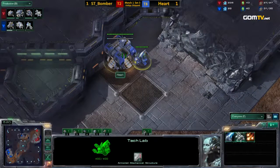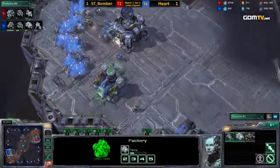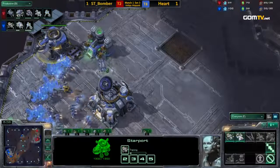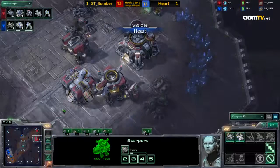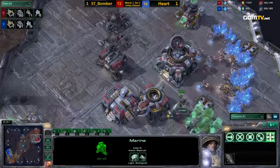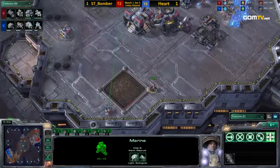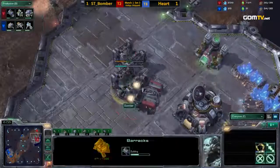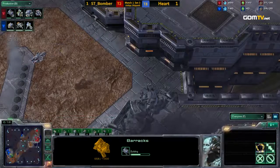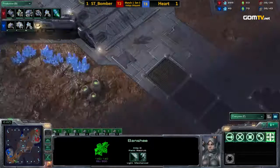The starport is actually going down in Heart's base, so wow — he's going for siege tanks. This is what some people call the one-one-one build. A viking is coming out as well. The SCV gets in and sees everything — sees the extra barracks. Bomber only made one marine, that's it. So the SCV was able to just waltz right in there and see everything. Bomber is going into a kind of normal build after this banshee. But what are we going to see out of Heart? He's got this proxy factory building tanks.